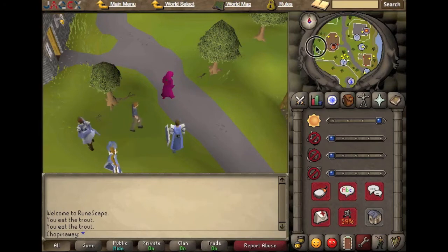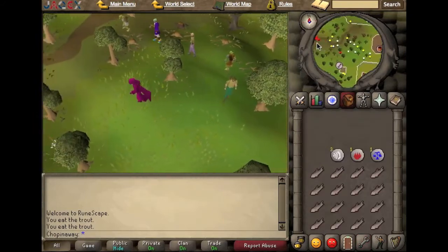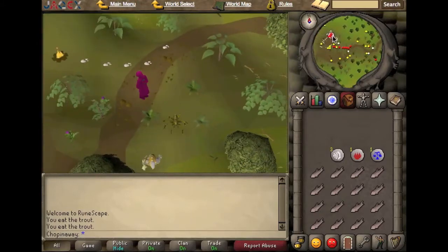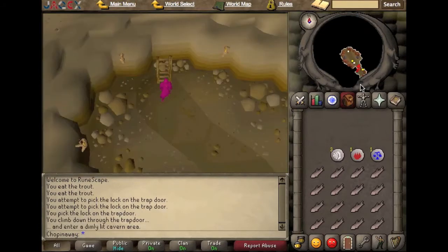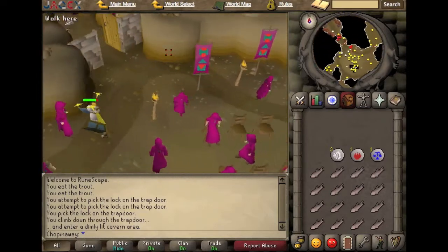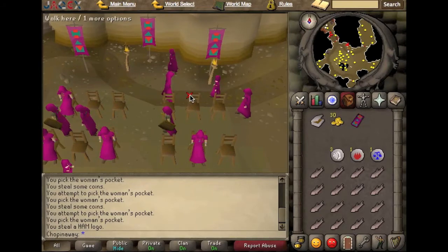From Lumbridge, you're gonna start out in front of the general store. Run right back here to this little exclamation point, right-click the trapdoor, and pickpocket your way down. You should get down here in this room — right-click and pickpocket the hand members. It really doesn't matter if you pickpocket the men or the female.